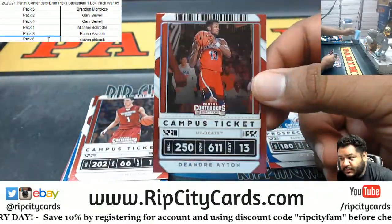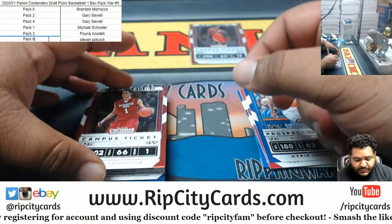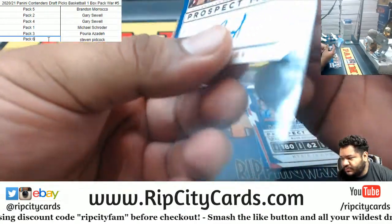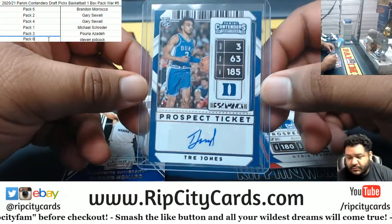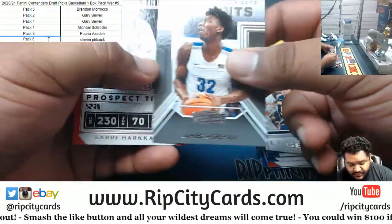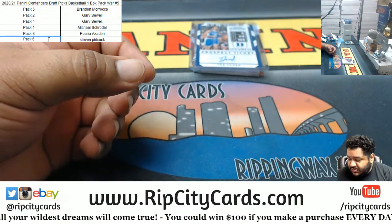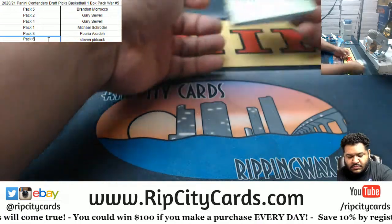So here we go. We got an Aiden. These are shiny. Clay Thompson — this could be a big time hit. Trey Jones out of Duke with the autograph. No numbered card unfortunately, Stevie P, but a good Trey Jones auto.